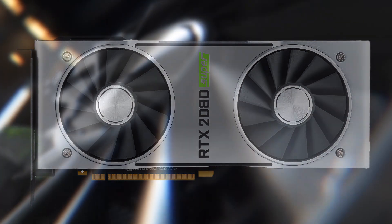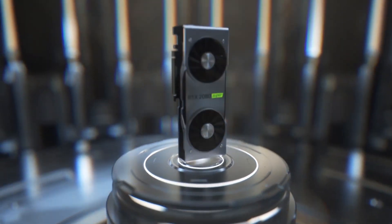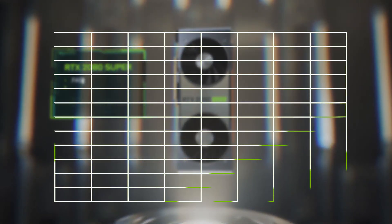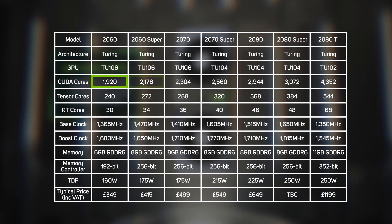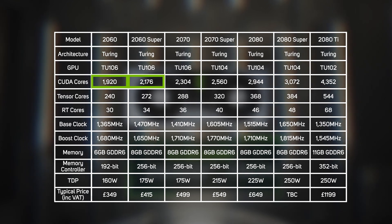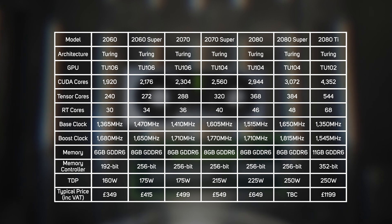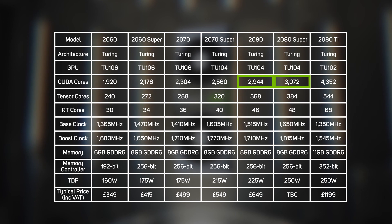While not featuring any new tech or a die shrink, the new Super cards have more cores than the original 20 series. For instance, the 2060 goes from 1920 cores to 2176 in the 2060 Super, and also gains a useful extra 2GB of memory. Meanwhile, the 2070 gets upgraded from 2304 cores to 2560 in the 2070 Super. Finally, the 2080 goes from 2944 cores to 3072 cores.